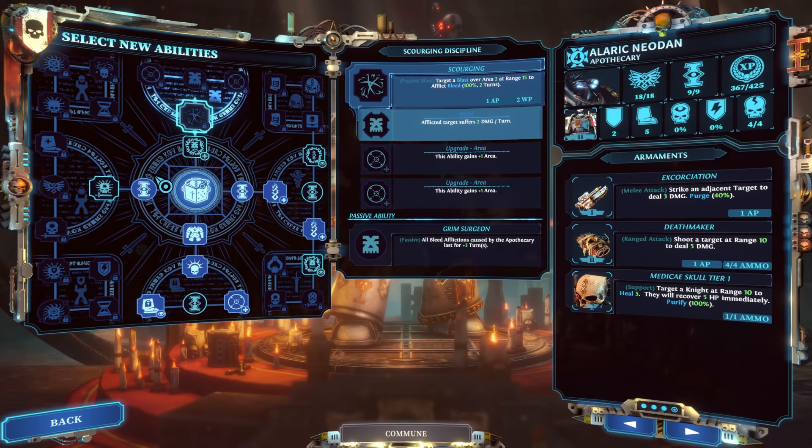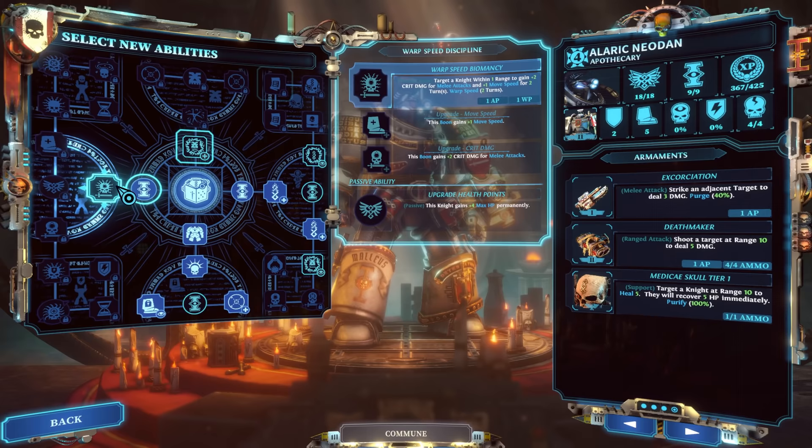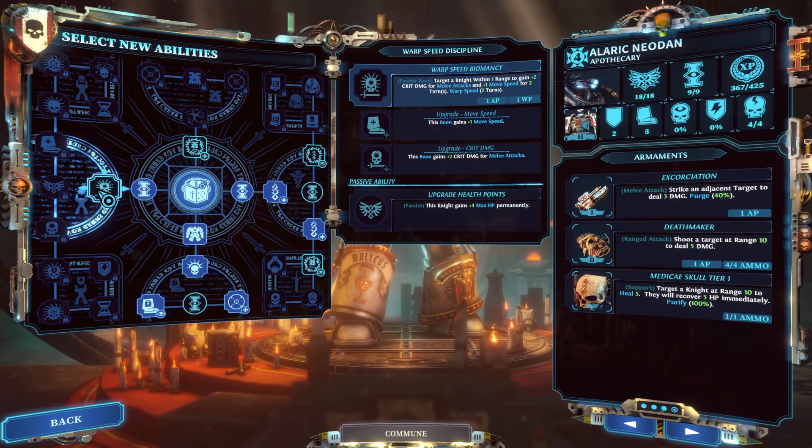The left Biomancy branch is really big. All these are currently limited to range 1, but with the Apothecarian Servo Skull they become any range. You can really soup up your team with Warp Speed Biomancy — target a knight to gain plus 2 crit damage for melee attacks and plus 1 movement speed for two turns. Upgraded, that's 4 more crit damage. Remember my Interceptor with 8 crit damage base? That's 12 crit damage, plus base weapon damage of 6 — 18 damage swinging out from that guy. You can really soup up your dudes with Biomancy, especially at any range.